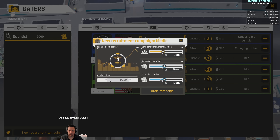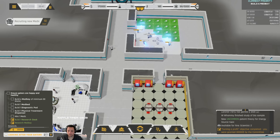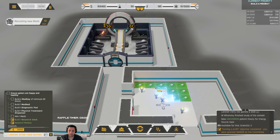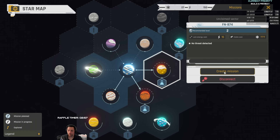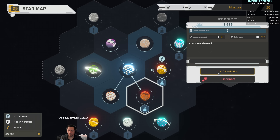A new recruitment campaign for a medic — max time, lowest wage. I'm gonna raise the budget until I get maybe three medics. There it is. And I'm gonna send my teams out again for more science — a mission for alpha and a mission for beta.